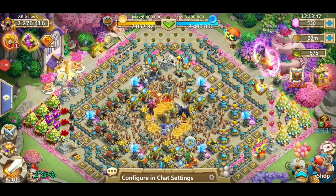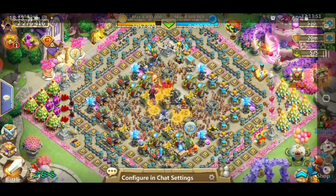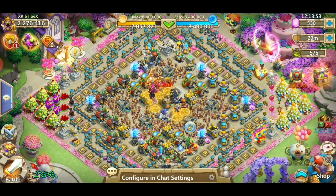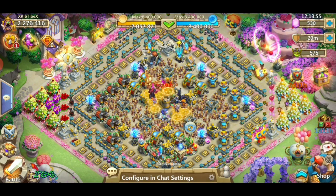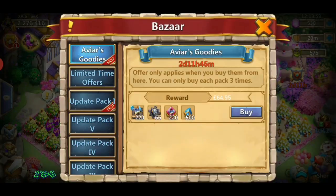Hi guys, it's Taz here. It's the 20th of June and it's 6:13. I'm on XRib's account — that's Max, as most of us know. And he's going to buy two of these packs, the 65-pound ones, which is the $100 pack, as he wants two of the dragons. So give me a sec and I'll just get him to get those purchased.